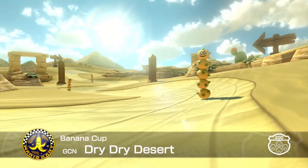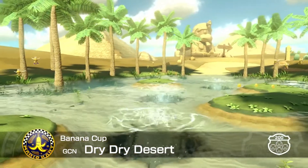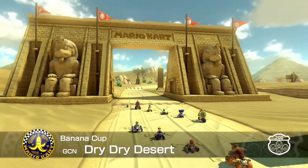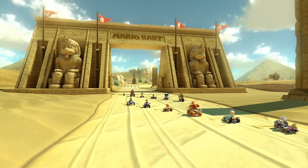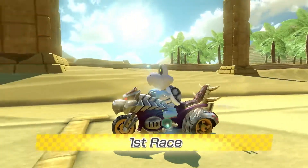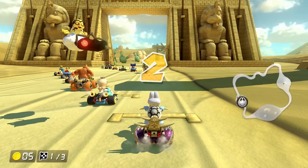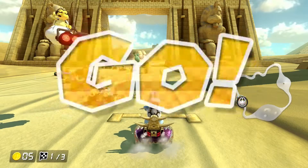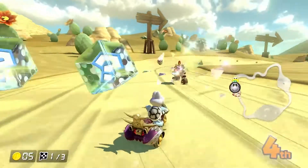Our first track is Dry Dry Desert from Mario Kart Double Dash. This track plays relatively the same as it does in Double Dash, except there is now an Oasis near the end of the track. That's really the only difference to this track.